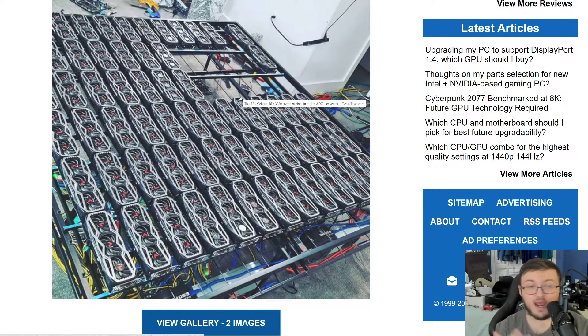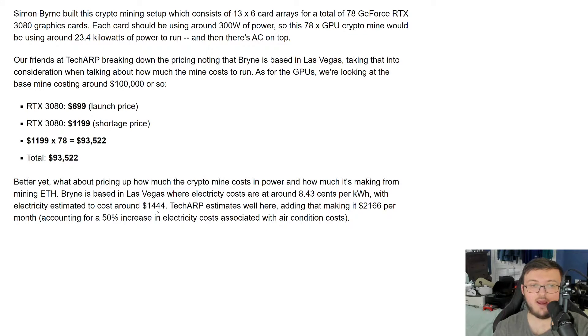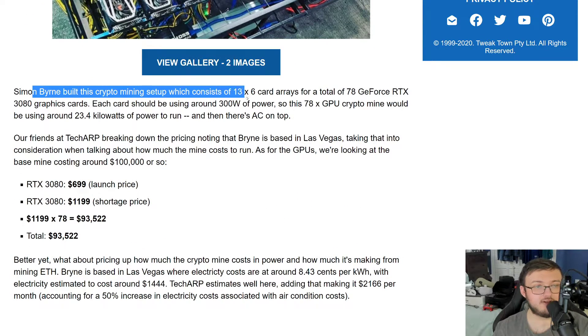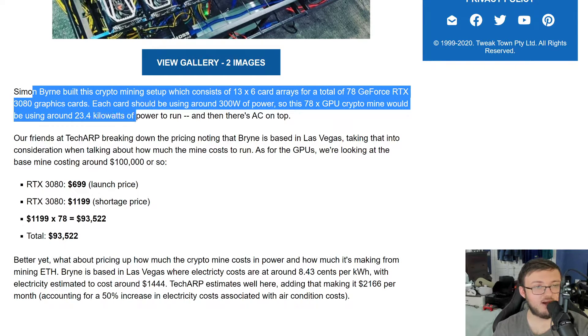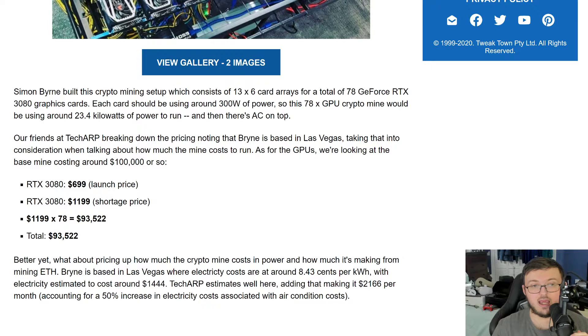The cards have to be powered, the fans have to be powered, the computer has to be powered — all connected to one thing. If any of these cards fail, you have to replace them. The rig consists of 13 times six cards — a total of 78 RTX cards — each using around 300 watts of power. For a single 3080 or 3090, the minimum recommendation is 750 watts, and 850 watts is what you should have for a full PC build.